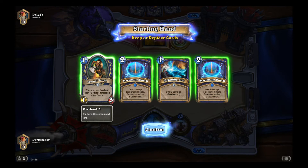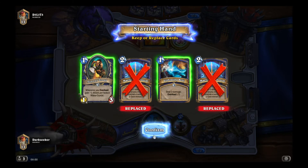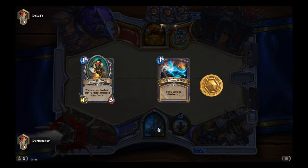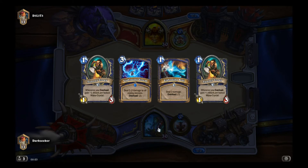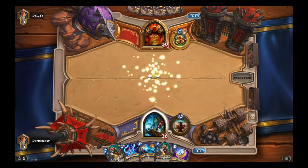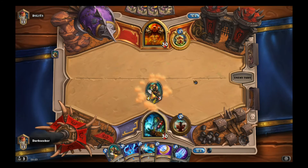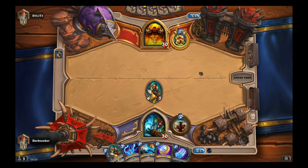This next game is against a Warrior and it's going to be really interesting because it depends on what kind of Warrior it is. Recently on the ladder I've been seeing fewer Dragon Warriors and more Control Warriors and C'Thun Warriors. If it's a Control or C'Thun Warrior, what scares me is the armor count they can get up to — if they deal with my big threats, kill my Thunder Bluffs, and armor up to 40 or 50, there's really no way I can win. You go to fatigue and just lose. So we'll see what kind of Warrior it is.